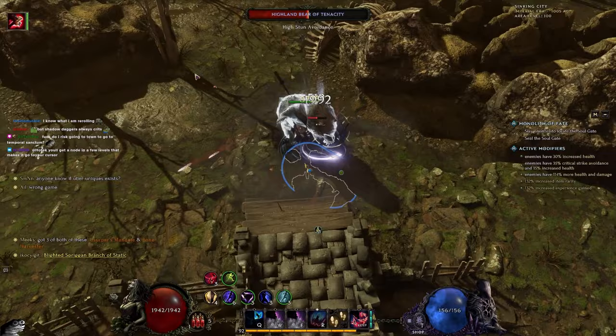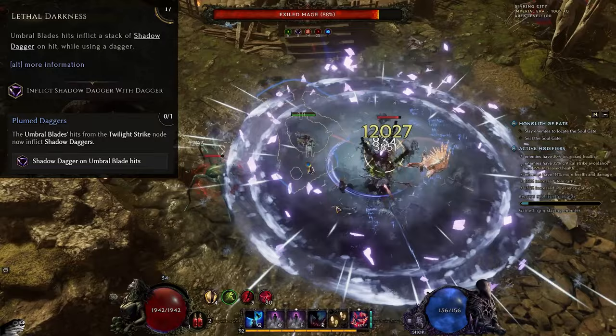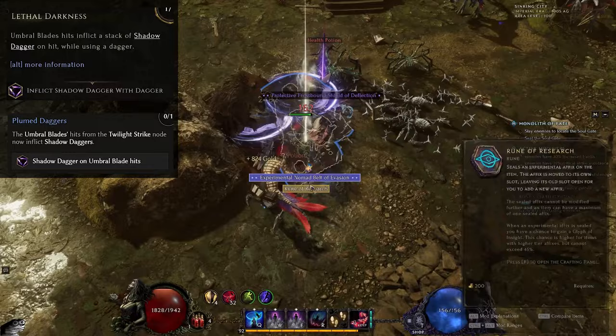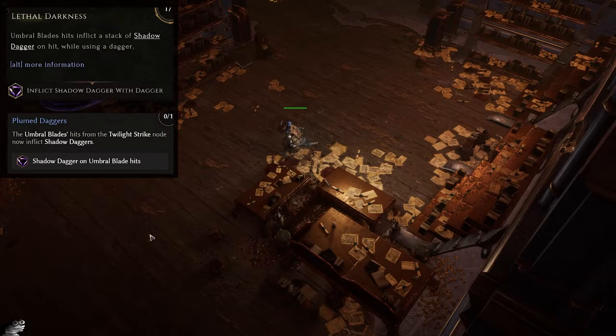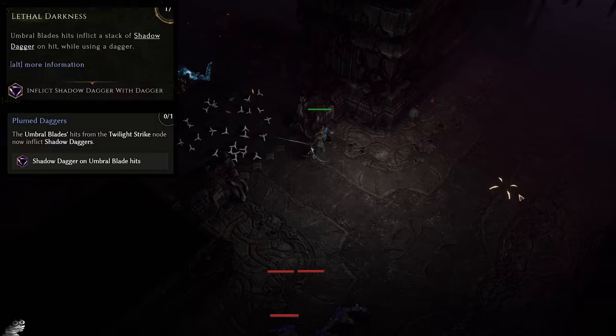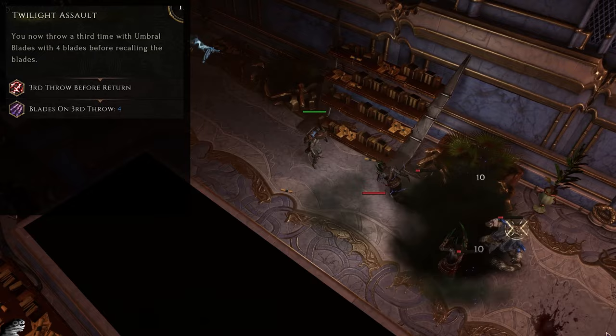Before we go further, I want to get some housekeeping out of the way as I've had a lot of questions. The first thing is Lethal Darkness and Plunge Daggers - I need to take back what I said several days ago. You want to have both of these at the same time. Currently, we don't know if this is bugged or intended, but Lethal Darkness is applying a stack of Shadow Dagger and Plunge Daggers is also applying a stack of Shadow Daggers - meaning you effectively lose half your damage if you remove either of these points. I'm sorry I didn't know about the bug.